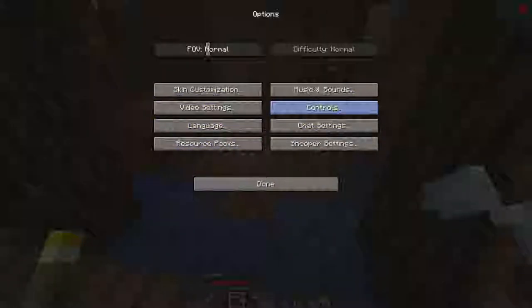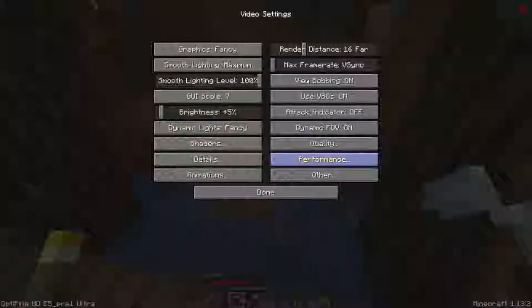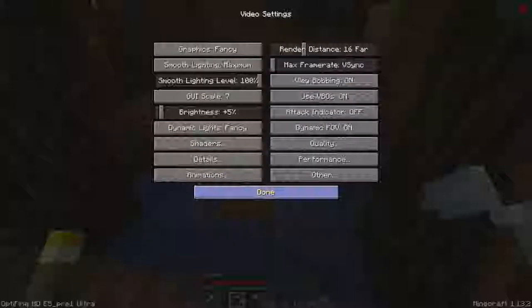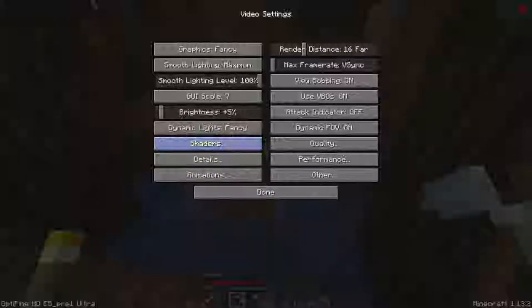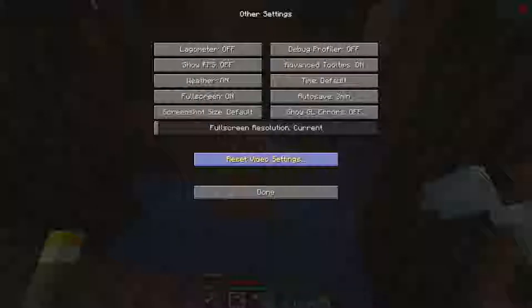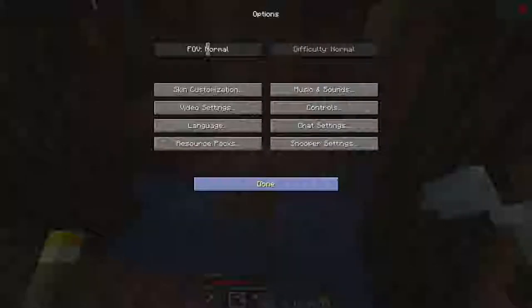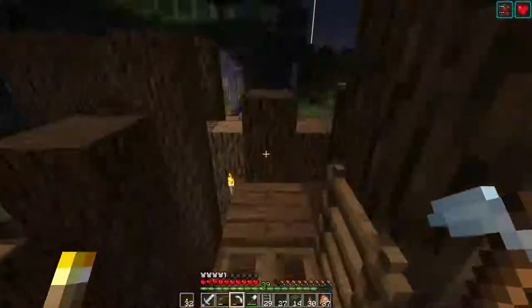Do I have particles turned on? Video settings, performance — nope, I don't remember where the particle setting is. Does anybody remember where the particle animations are? Oh here we go — void particles, particles decreased. Does that mean I won't see the little love hearts? I sometimes turn the particles on and off when I'm at the blaze farm, and I was there recently, so I may have turned them off.